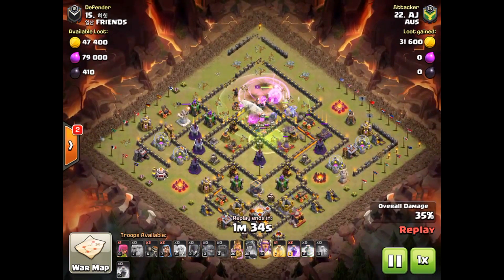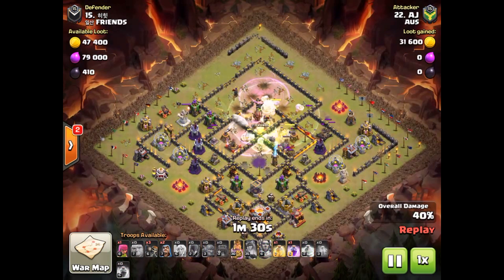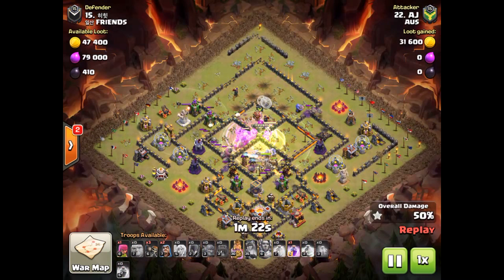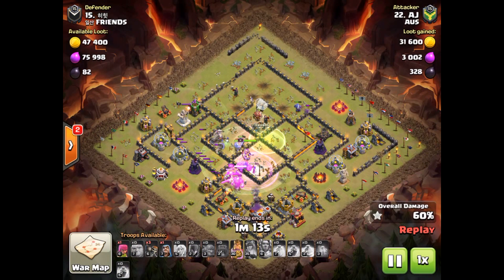In comes a couple rages, added the jump just to get over through those walls. Hit my Grand Warden ability, a couple of rages, and as you can see things were going pretty well. But a few of the outer structures towards the left and right were left open, which as you can see towards the end of the raid ended up costing me.